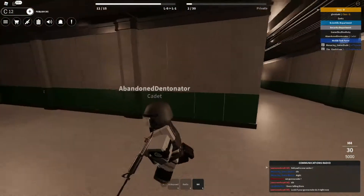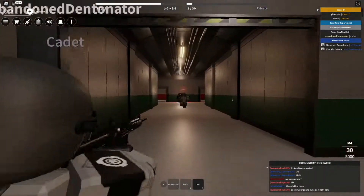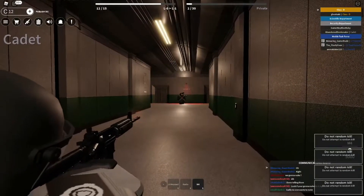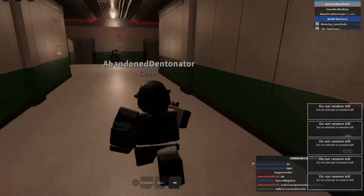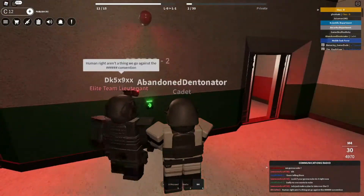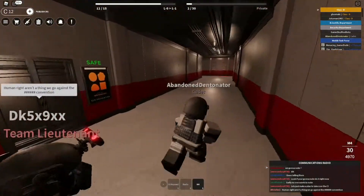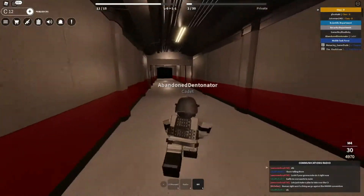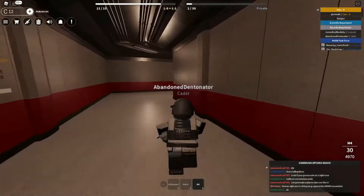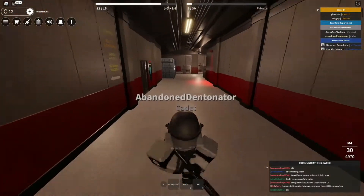Someone in chat says the foundation abuses human rights — might be true, might not, you can't prove anything. Let's see what's going on through here. Is that a bad dude? I shot him. It says do not attempt to random kill. Someone types 'human rights aren't a thing' — took them a long time to type that. We go against the Geneva Convention — maybe that's what he was trying to imply.